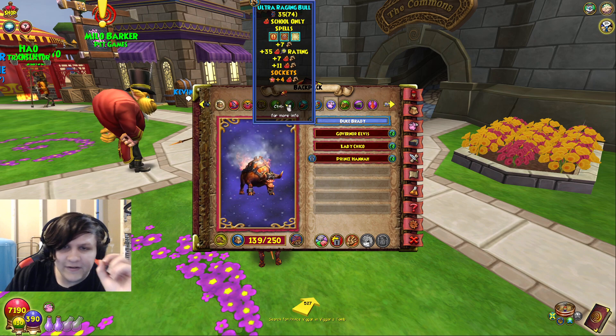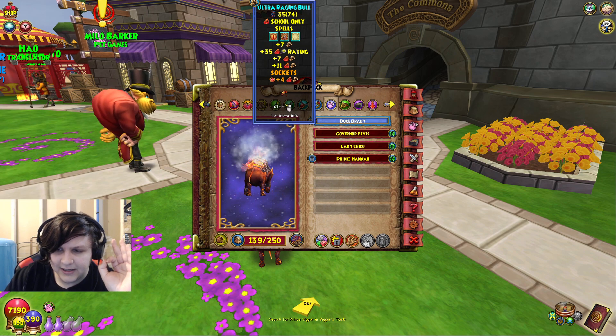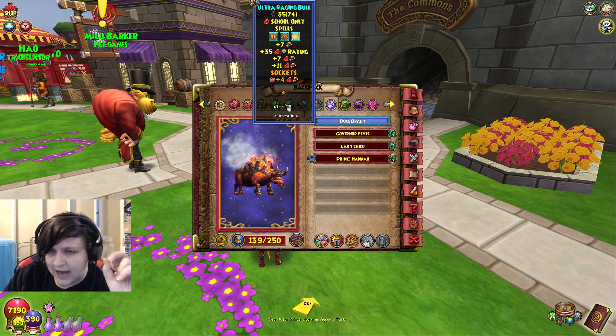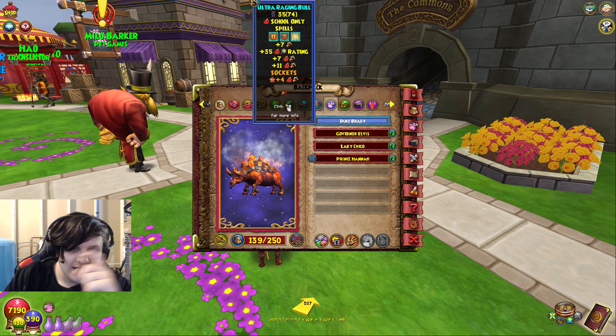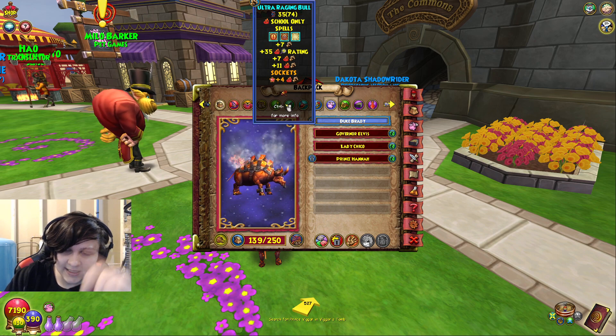At level 25 with a damage pet you could be around 50 damage, which is insane. That is the pet and talent guide section of the video. If you have any questions please leave them in the comments.